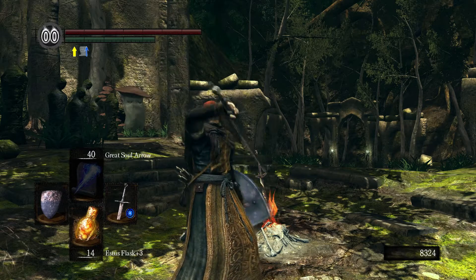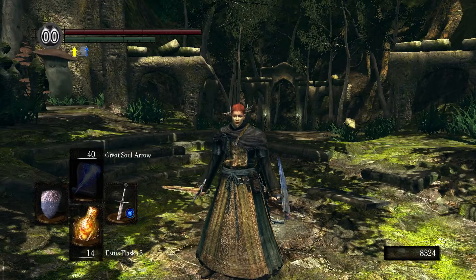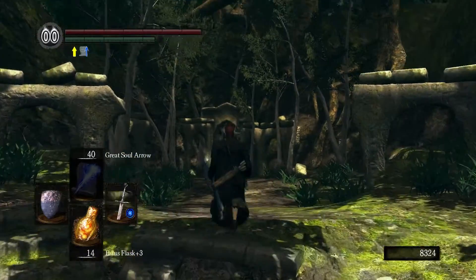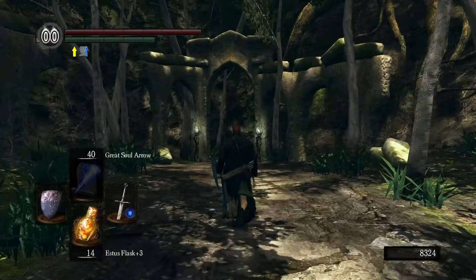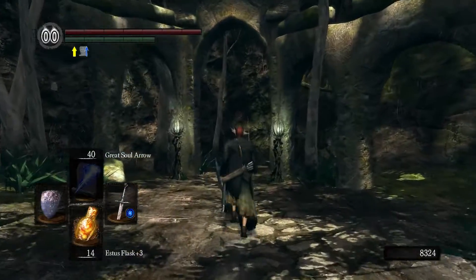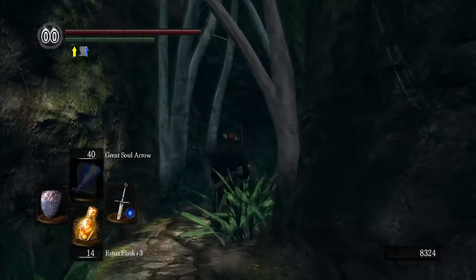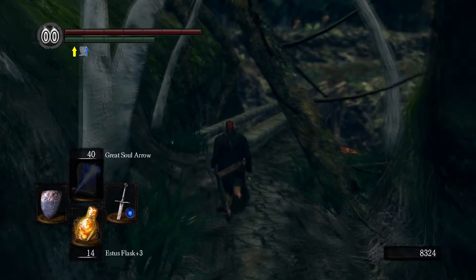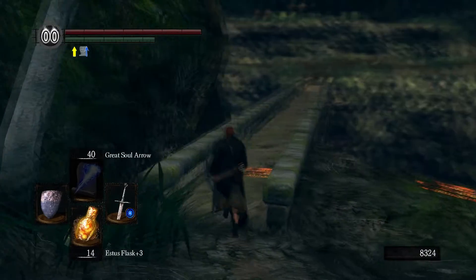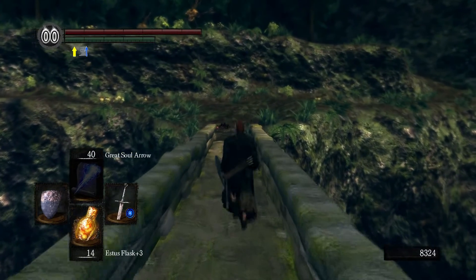Hello there internet, welcome to episode 45 — holy crap — of Dark Souls Prepare to Die edition. This is my let's play slash kind of walkthrough of the game. Today we're gonna meet Artorias, the Knight of Gwyn, the owner of Sif. First I'm gonna show you a quick way to get to him once you reach the fog door and unlock the elevator.